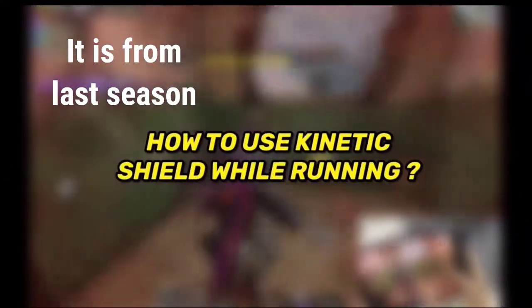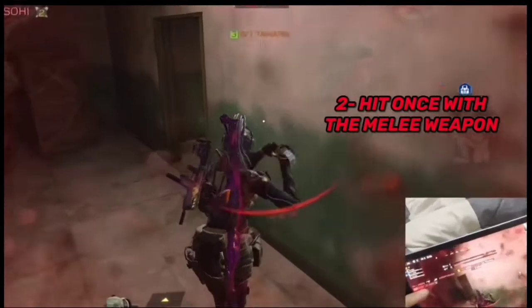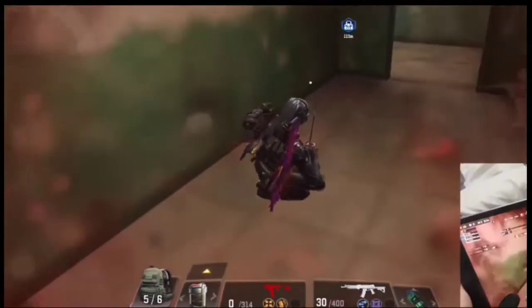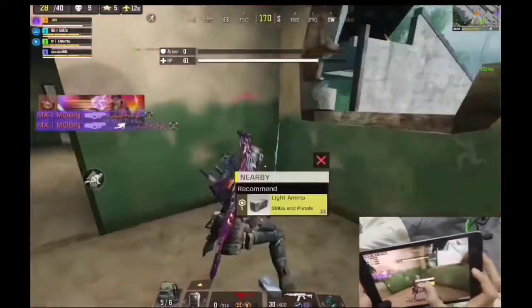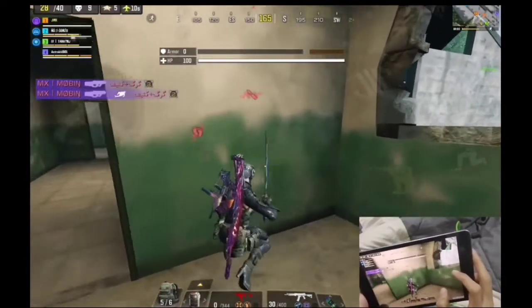Here's how to use the kinetic shield while running: first, make sure you have your melee weapon equipped — in this case I have my katana. Use it once, then press the kinetic shield right away. Wait until you heal up, and during this you can run and loot anything except guns. I'm not sure if they'll fix it next season, but so far it's still working.